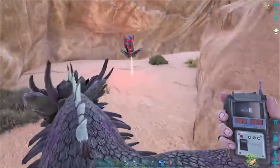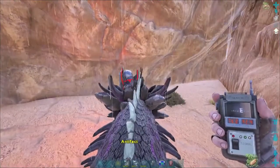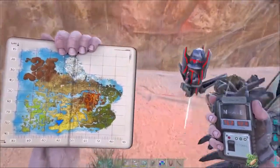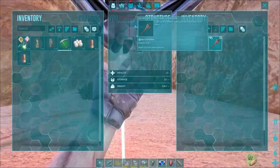The coordinates for this are 76.2, 42.4. Hop off here, we're gonna get our Artifact of the Crack. There's also a skin inside here for torches, it looks like.